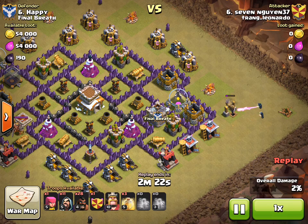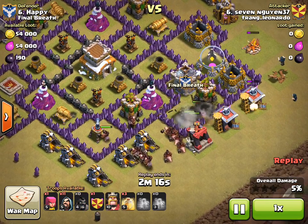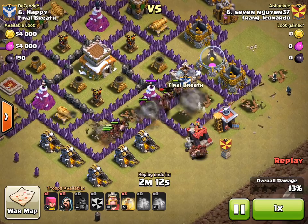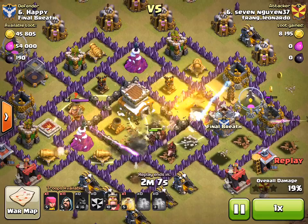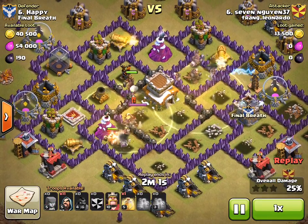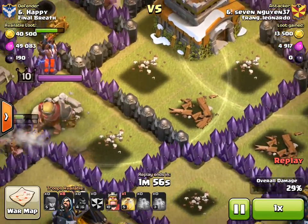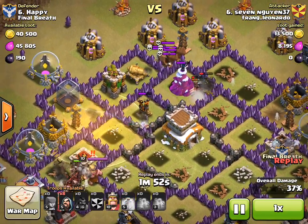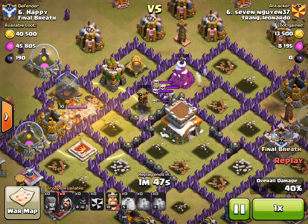So most people when they attack this base, like I've said before, will try to attack over here, and it just seems like every time people do, they always fail. As you can see, he sees that the walls and these towers are so close together, but he sort of forgot about my king, because he's just going to wail on those hogs like there's no tomorrow. And these hogs up here just activated the skeleton traps, which they won't target for quite a while.